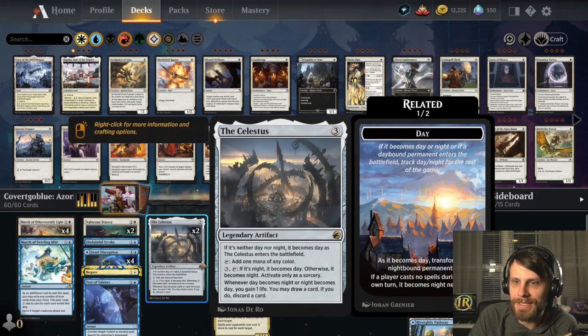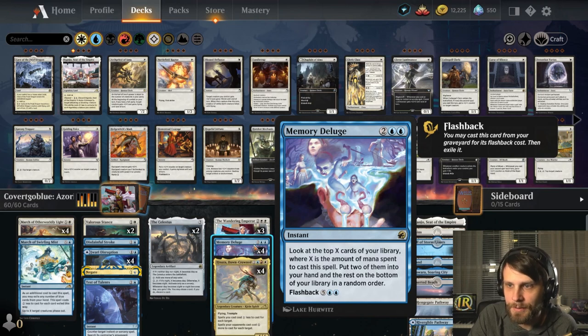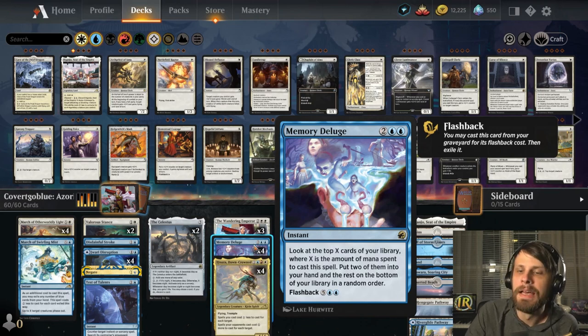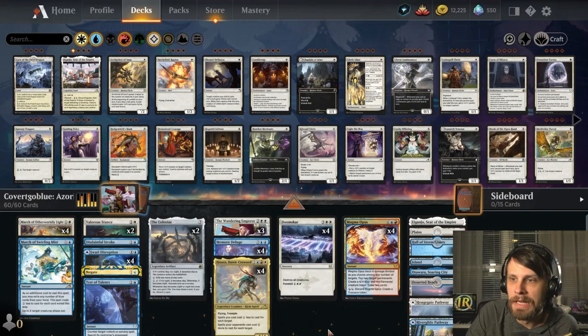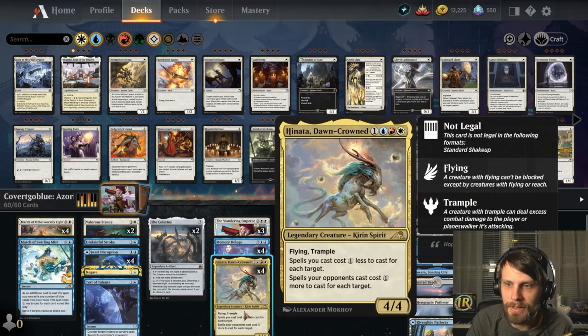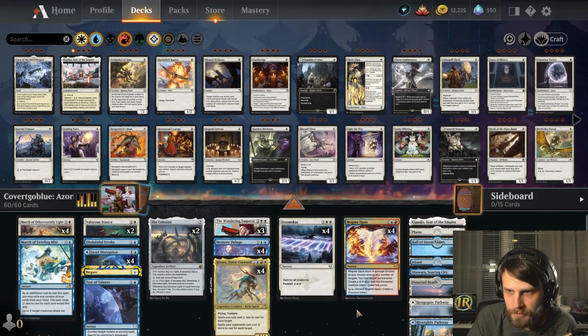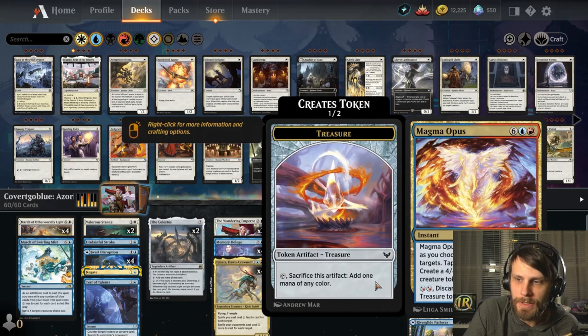We have Celestis to help smooth out mana as well as get some loots, and Memory Deluge to eventually refill the hand. Because we can play at instant speed most of the time, it's really nice — we just leave stuff up. If you get a well-timed Memory Deluge, great; if not, you'll probably have something else to do. Doomscar is in here as the full four. We're not a very heavy creature deck — Hinata is our big creature, the two-twos from the Wandering Emperor, and Magma Opus.